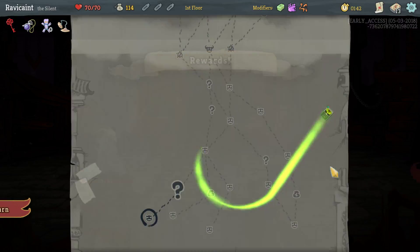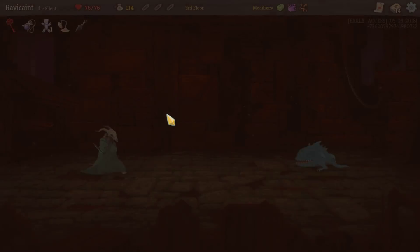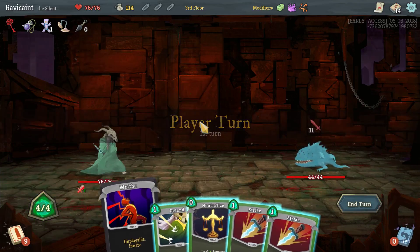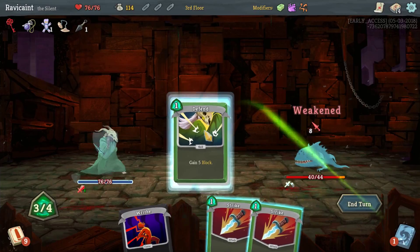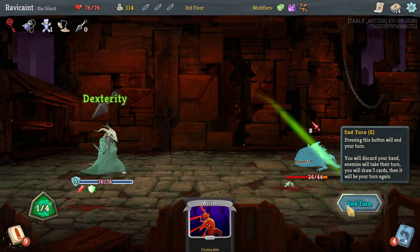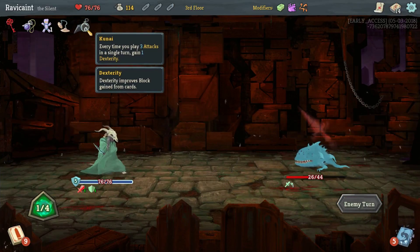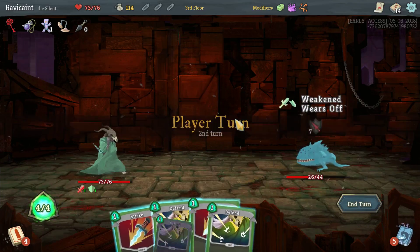We're going to go Deadly Poison. I only got a curse but got a Kunai — so far so good. Gives me an extra strength. I started with it, which sucks. Let's make him weaker. Defend, do a double strike. I'm going to take some damage this time. Maybe I should have attacked first, then did the defend thing.